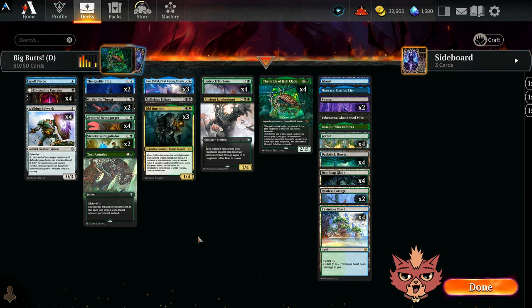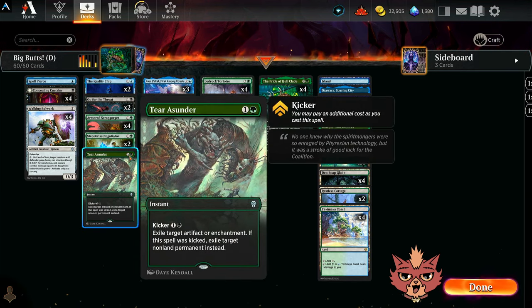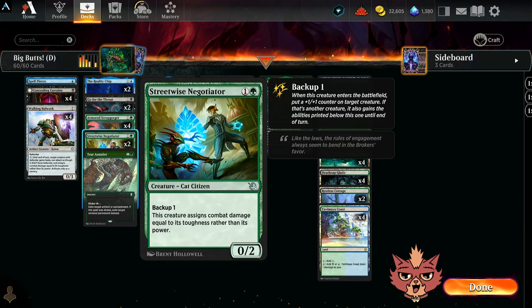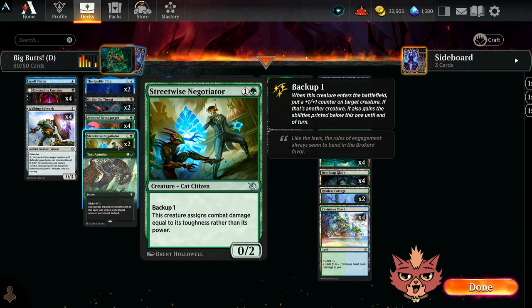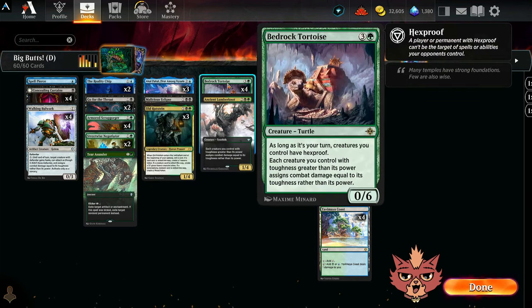Concealing Curtains is a one-mana 0/4 defender that can eventually transform into Revealing Eye, which could come in handy. We have a bunch of removal packed in: a couple Go for the Throat for spot removal, some utility with Terrace Under, and a small board wipe with Malicious Eclipse - which won't hit much in here except Streetwise Negotiator. That's fine if Negotiator gets picked up since hopefully it's already done its job. It has Backup 1, so you can plug it onto another creature, and this creature assigns combat damage equal to its toughness rather than its power - key for a deck like this.